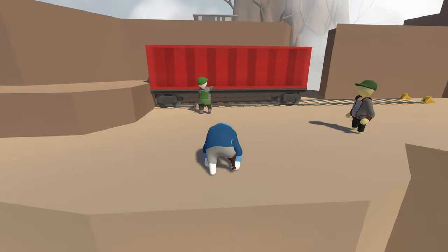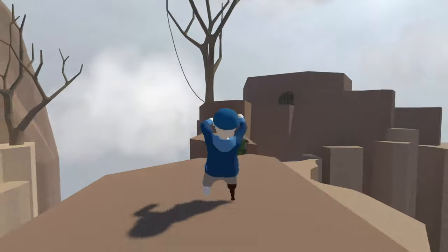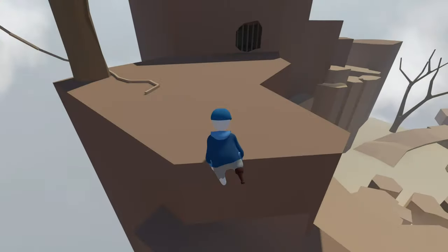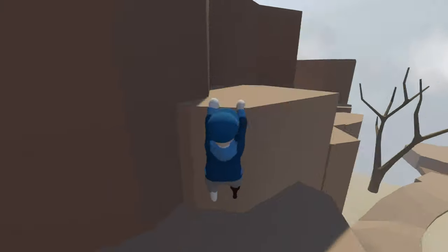Hey everybody, Paxag Gaming here. Full disclosure up front: this achievement is a little annoying in the sense that it's a tad confusing. This is going to be done on the mountain level of Human Fall Flat — and Dr. Latsuki grabbed me there, that was kind of him.